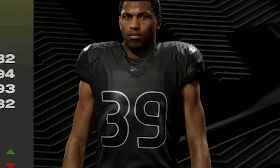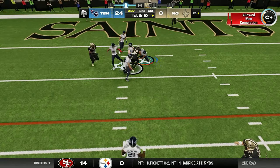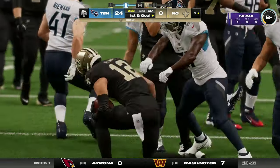The Bruiser build is for those players that like to get up close and personal to the man they're covering. You'll be stopping the offence in their tracks before they can even get going, and making huge tackles to provide knockouts and fumbles for your team.